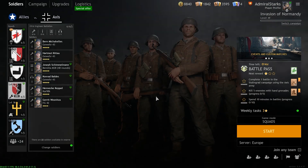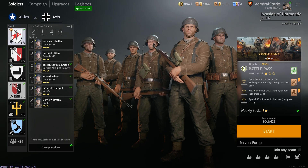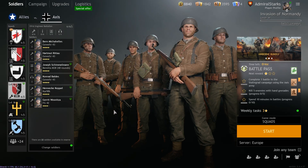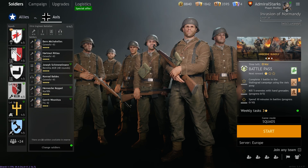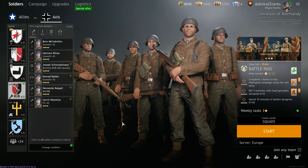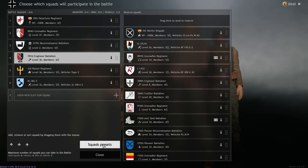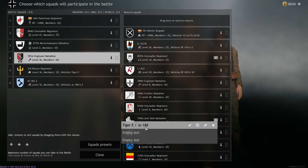So this is how you do weapon presets. Let's go ahead and check out how you do squad presets. I'm not gonna fiddle around with infantry too much, because generally whenever I pick my favorite infantry squads, I tend to use them around vehicles. If you click where you have all your squads, you can see squad presets. I have actually already saved one — Tiger E and JU-188.